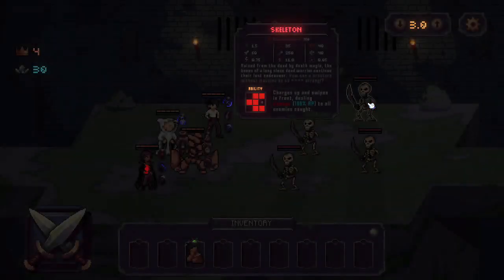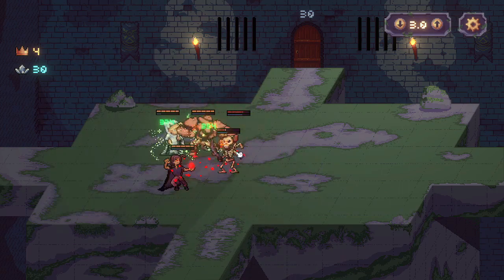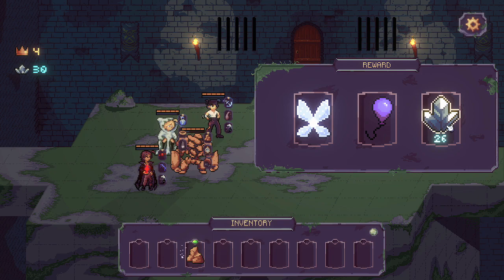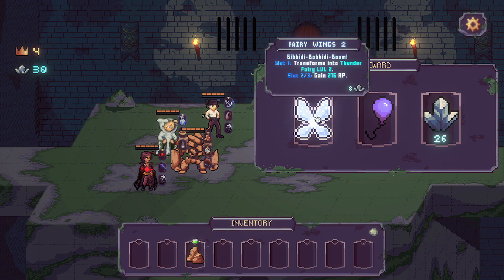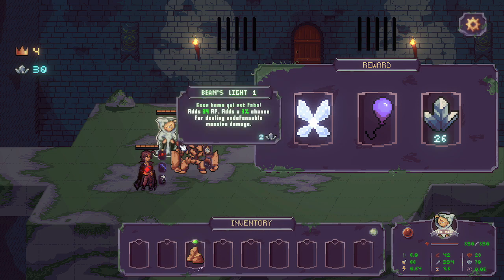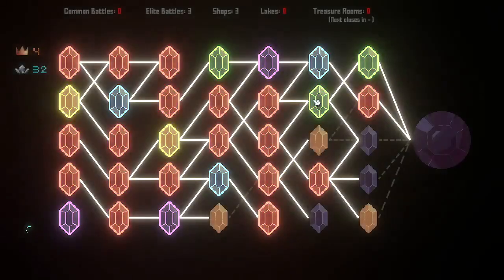There's a shop and elite fights. We'll finish up all the common fights. Our sailor's probably going to go down again, which is fine. We're going to win the rest of the day. Do I want to rely on AP? Yeah, that's quite a bit of AP for you. Let's do the AP and get rid of this. That's all the common fights done.